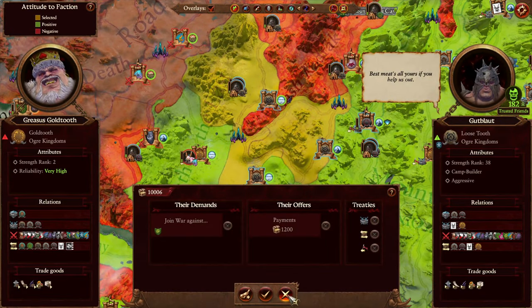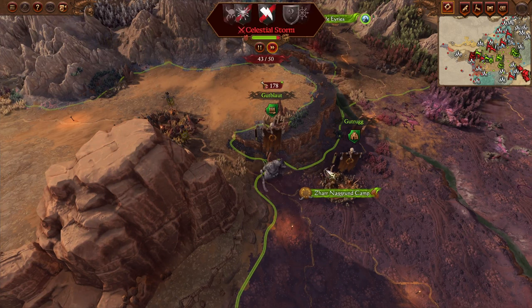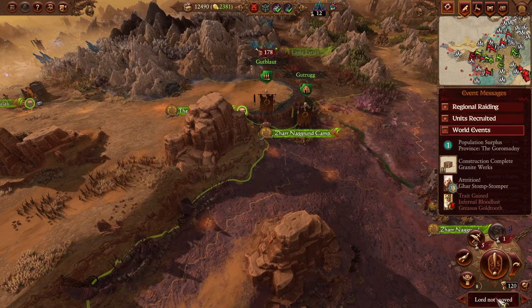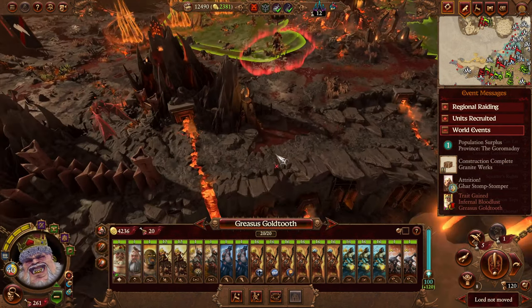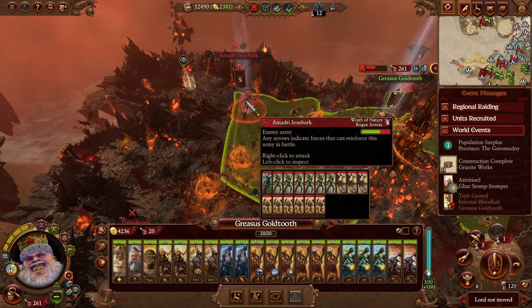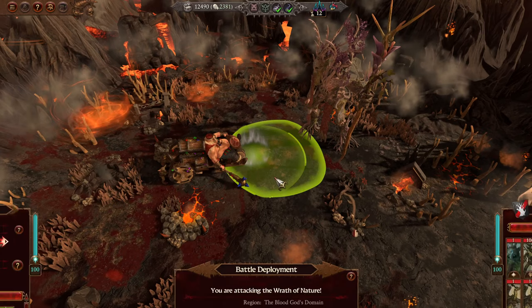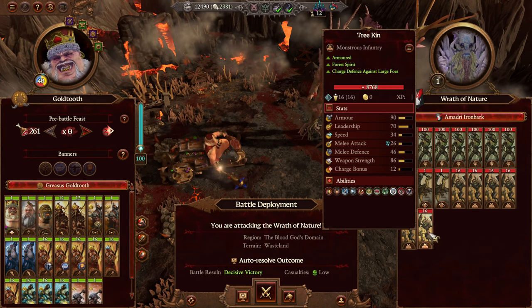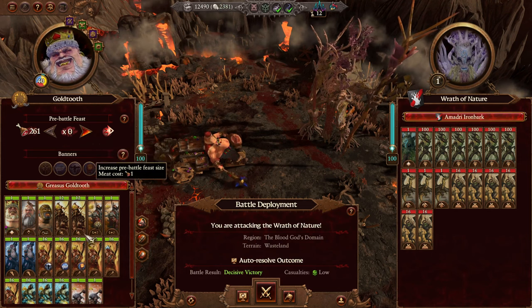Join war against Nurgle - no. I don't want to join the war against Nurgle right now. Infernal bloodlust - that's fine I guess. I think we'll head over here to take on that army. Decisive victory, low casualties, but we're going to fight it because I want to see these forest dragons, treekin, and dryads. So yeah, we're definitely going to fight it. Let's fight the battle.